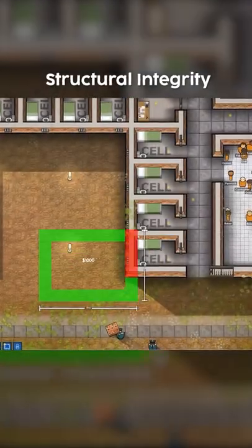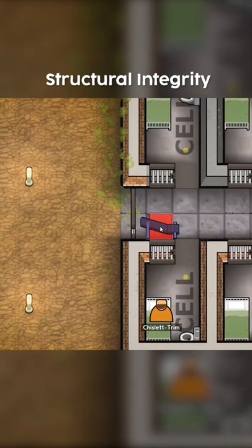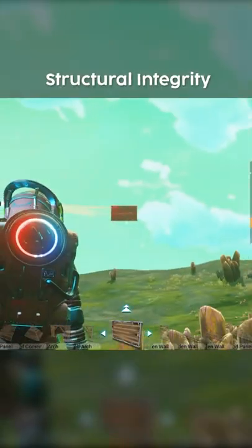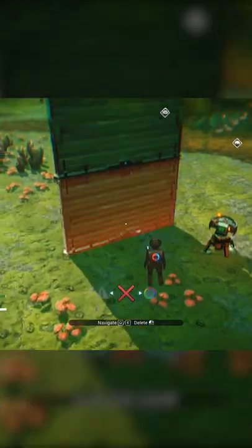In games that allow you to build, one way to account for structural integrity is to check if a building piece is placed in a valid spot. For example, in No Man's Sky, you cannot place a wall in mid-air. However, you can find a valid spot, stack two walls, and remove the bottom one to create floating structures.